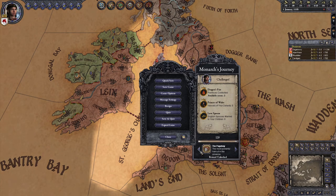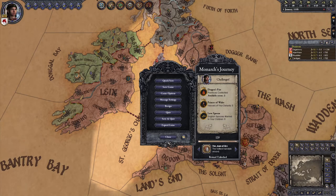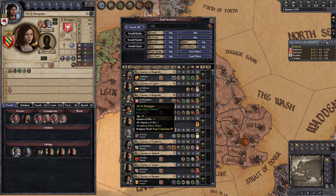This is probably one of the easiest Monarch's Journey Challenges just because of how completely overpowered Crusades and Papal interactions are. But let's not get ahead of ourselves. Our priority, as always, is setting up a situation where we can complete the challenge that can only be done within our starting character's lifetime — in this case, that is Love Spoons.